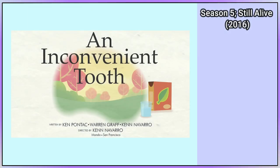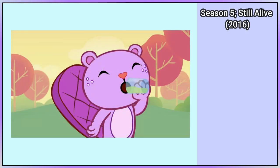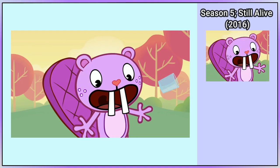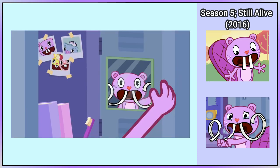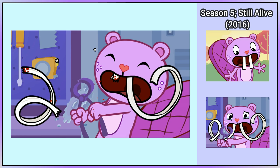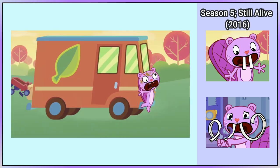Toothy last appears in An Inconvenient Tooth. Some fertilizer falls into Toothy's glass of water. He drinks it, causing his teeth to grow. He then uses a vase to file his teeth. When he looks in the mirror, his teeth have grown even longer. Toothy then breaks a tooth and rolls down a hill on a wagon, and then Lumpy hits him, making this his last appearance in the show.